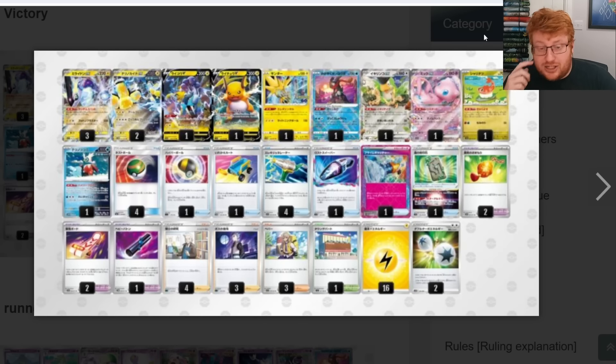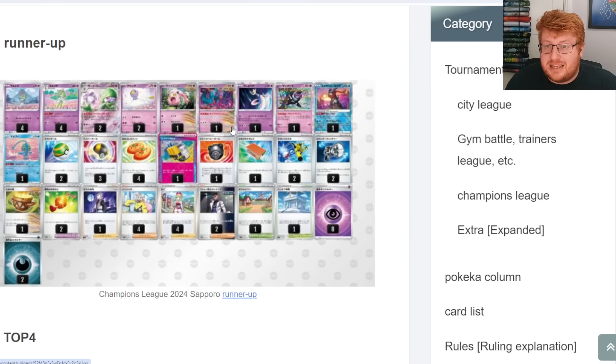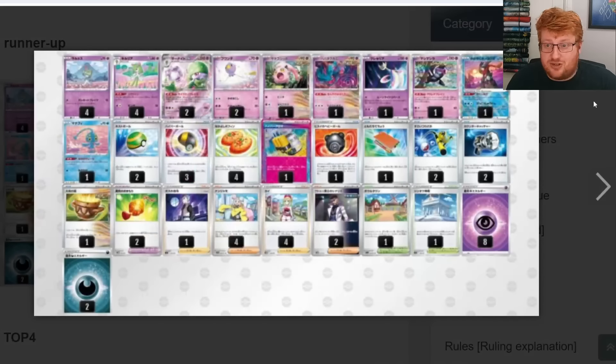There are a couple of Bravery Charms, which can be handy for mirror match situations. With Charizard being far less of a threat in the metagame, there are obvious reasons why Miraidon should be a valid choice again. This seems like a very streamlined list — which is what you need in a best-of-one situation — with all the draw engine Pokemon and enough help to get over the line when getting hit with Ionos.